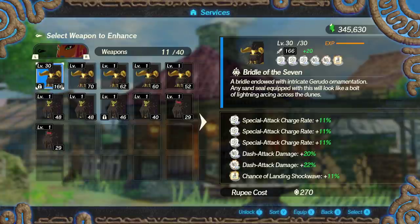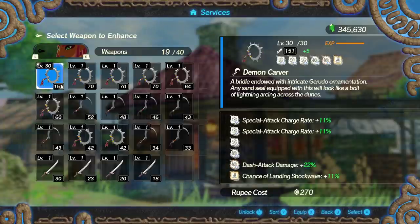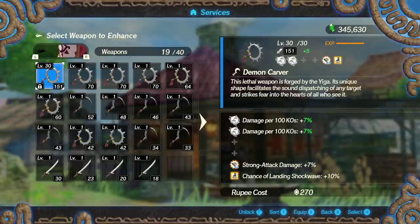We're now starting to get into spoiler territory — everything up to this point most people probably already know. Next is Master Kohga, who joins you later in the storyline. He has strong attack damage and chance of landing shockwave, but he doesn't seem to land often enough to really benefit from shockwave. I believe his big laser move does count as strong attack, so at least that synergizes somewhat, but overall his seals seem kind of average and underwhelming.